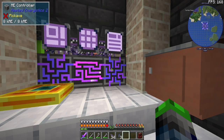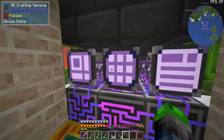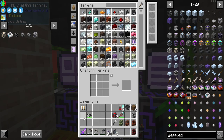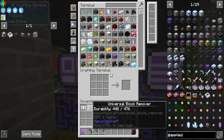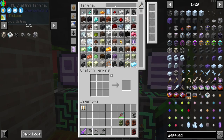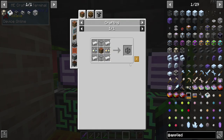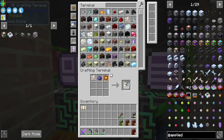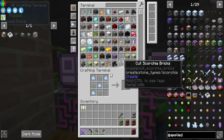We can see these three pattern providers, which is basically our processing area. Anyway, we're going to ahead and make some molecular assemblers — that wouldn't be a bad idea. We have some stuff to spare. Now we just need quartz glass. We're out of certus quartz dust — the only way to make more is to crush it back in an inscriber, which means we'll probably have to automate that too, though it's easier to automate.